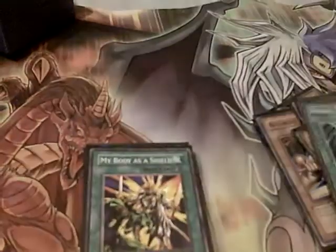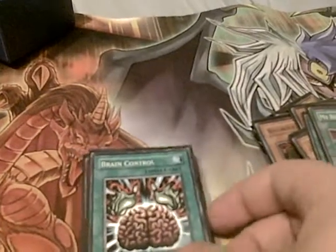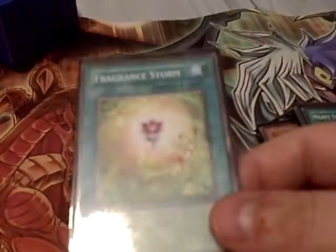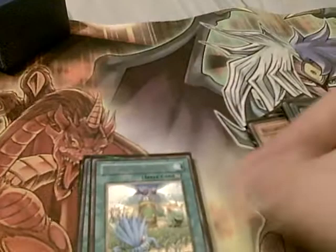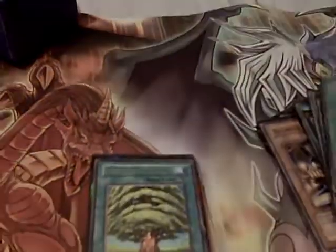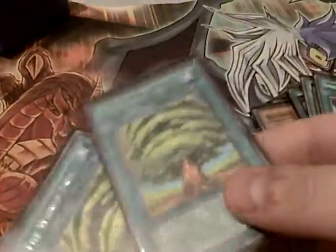For spells, I've got 1 MST, 1 My Body's a Shield, 1 Brain Control, 1 Heavy Storm, 1 Fragrance Storm — which was pretty good for putting counters on a later card and such — 2 Miracle Fertilizer, 1 Smashing Ground, and the card that Fragrance Storm comboed well with: 2 World Tree.